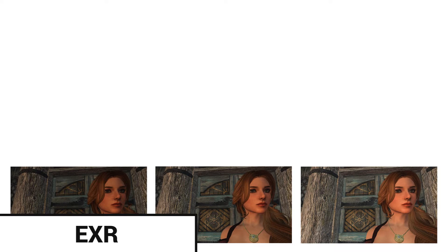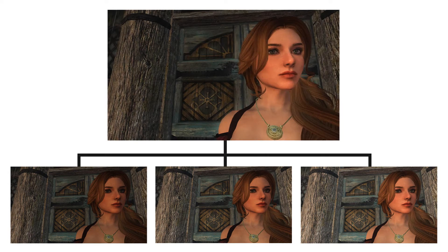Next up, we have EXR. EXR is basically a file format that allows us to choose our image's exposure in post-production, and we can add extreme color modifications without introducing artifacts into the image. The best thing I can compare this to is RAW files used in digital photography, which basically give us a lot of image data that allows us to have more freedom in post-production.